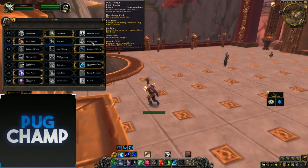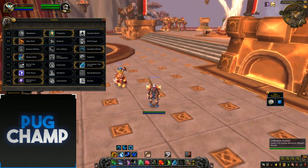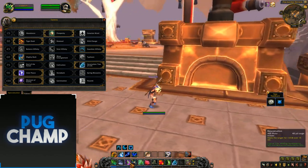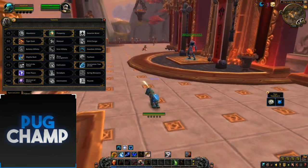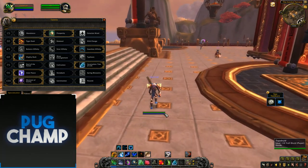Next row is the same as all the other druids: Wild Charge, Renewal, and Tiger's Dash. Like I showed in my Boomkin, Feral, and Guardian videos, I always like Tiger's Dash due to it being really fast. Tiger's Dash is just what you want — just the best one to take.